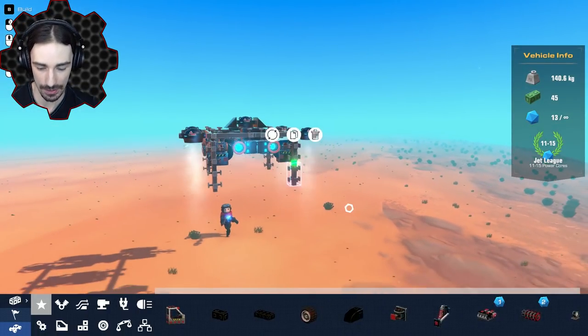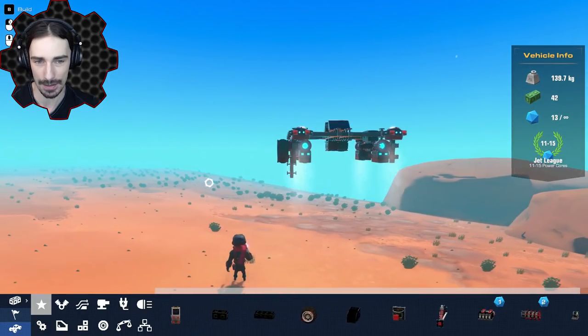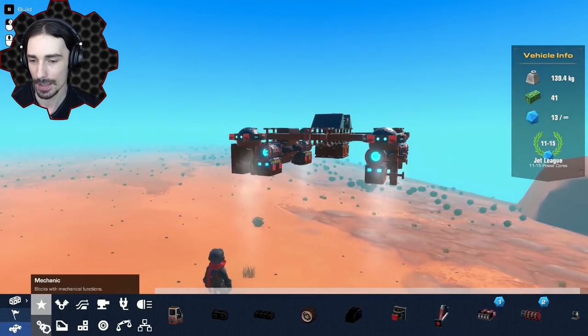If I go any higher on the strength of these it's too much. The way to counteract that is making it a lot heavier so we can fine tune the buoyancy point a little bit more. So I'm going to add some weights to each of these legs — I'm actually going to take these off and replace them with the weights and see how that does for us.